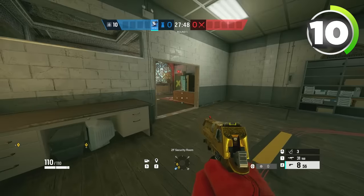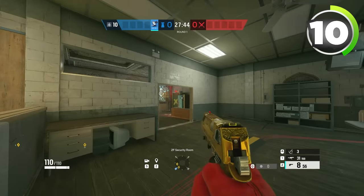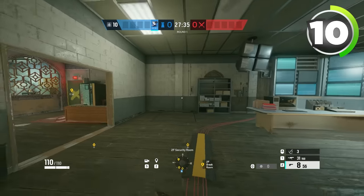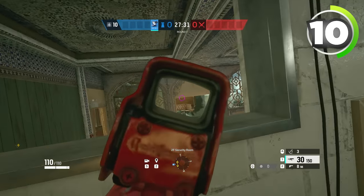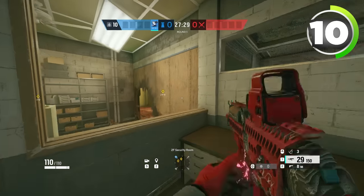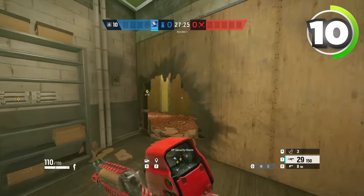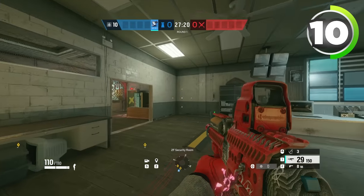You gotta be more aggressive and hold rooms you naturally wouldn't hold. Putting a Zofía here to cover the window, maybe Castle barricade this doorway to cover it so they don't shoot you when you're inside security, maybe get on the table and hold angles so nobody gets on your east balcony, maybe reinforce that wall, or make a rotate here so you can get out safely. Just change your playstyle and be more aggressive when you're playing Border.